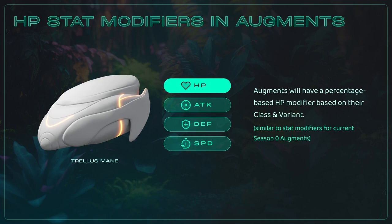HP stat modifiers will also be introduced — the last of the four primary base stats to be supported via augment modifiers. In order to keep things clean, consistent, and simplified in the face of so many new releases, we've decided to go with the more familiar percentage-based modifiers that players will have seen from the preseason.